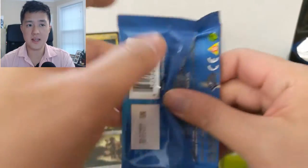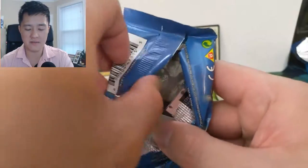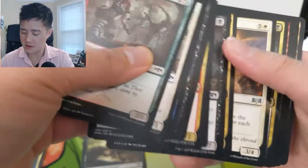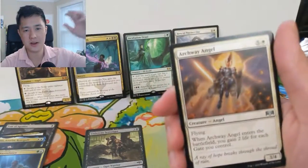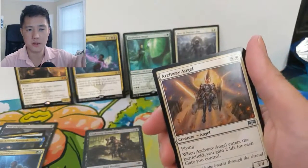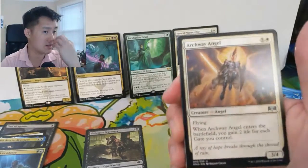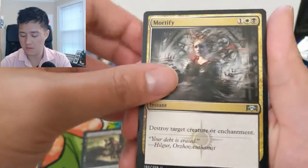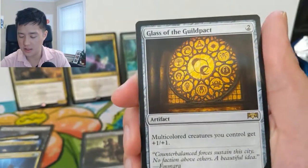Even at the uncommon or rare level, if you can get the foil of a planeswalker, I feel like those have very good long-term value just because planeswalkers are always very cool cards. Once you kind of flood the game with a bunch of them that'll probably be less so, but when it comes to foil commons, uncommons, or rares, those will definitely always be good to have. We also got Mortify, a Rumbling Ruin, and then the Guildpact.